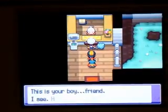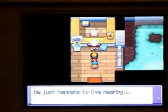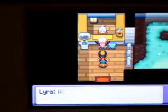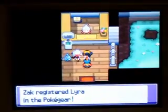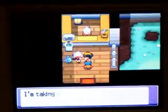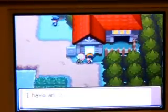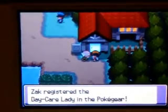And here's the Day Care. The old woman thinks that we are boyfriend and girlfriend and Lyra gets all defensive and she insults me by saying he just happens to live nearby. Cheers. Then she gives me her number which looks pretty suspicious. Now the Day Care man comes and gives you his number, and the Day Care lady of course.